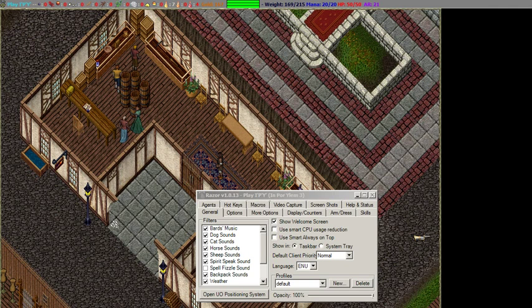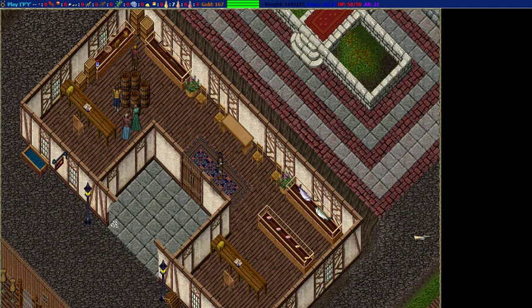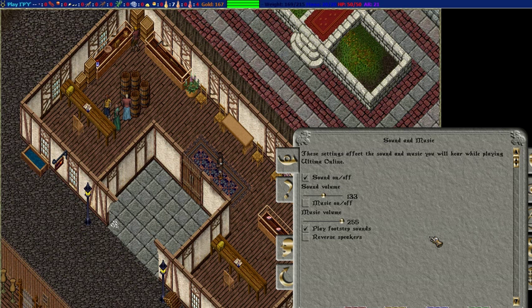Hey guys, just some quick stuff to make sure you're doing in your client — just the little things here and there that are going to help. First off, let's get into it. Make sure you open up Alt-O and open up your options here.